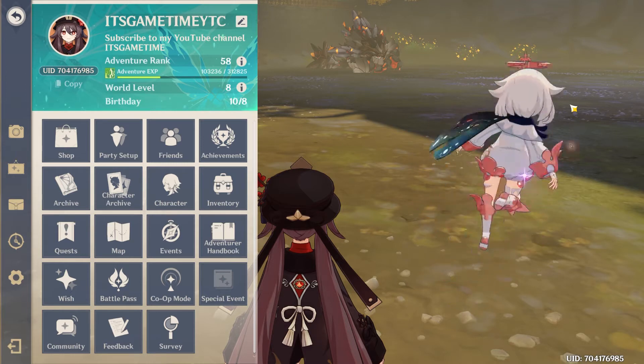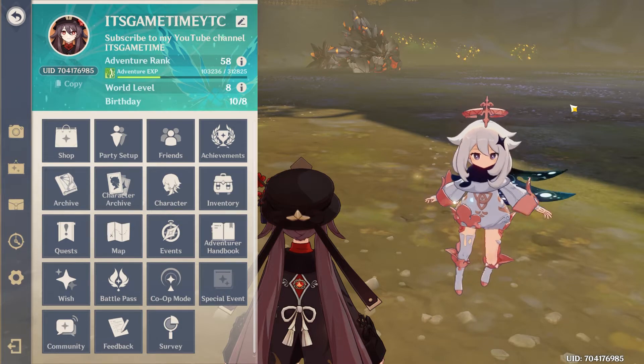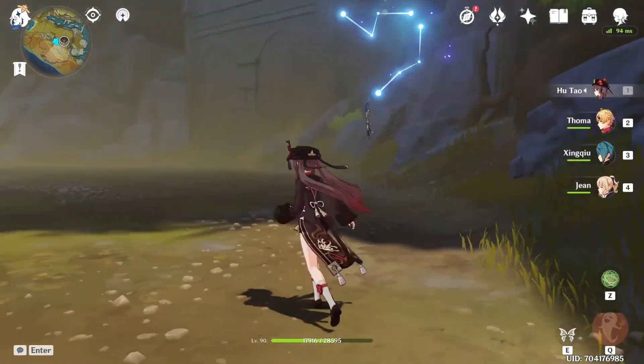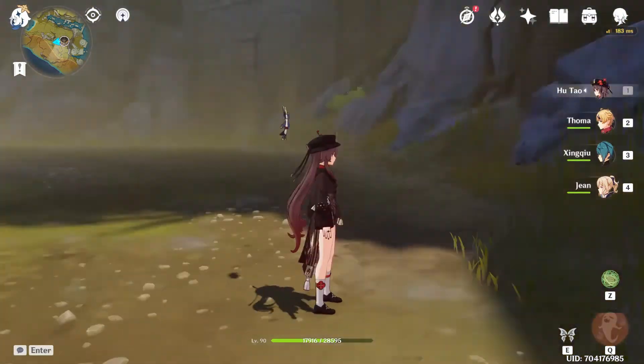First thing first, you get Xiao's elemental stone from the Primo Geovishap boss. I do have a full fighting guide for this boss on my channel — I'll leave a link for it in the description, check it out if you need any help. A tip you should know for this fight is to leave a portable waypoint at the fighting location, as it helps save time.